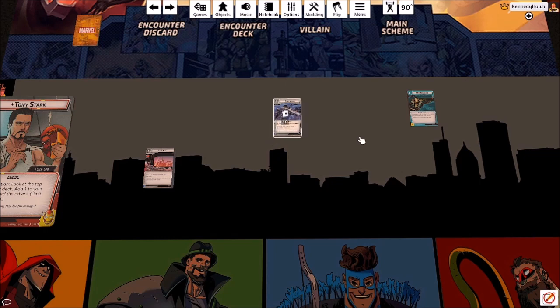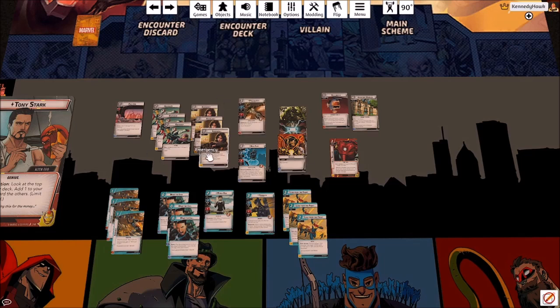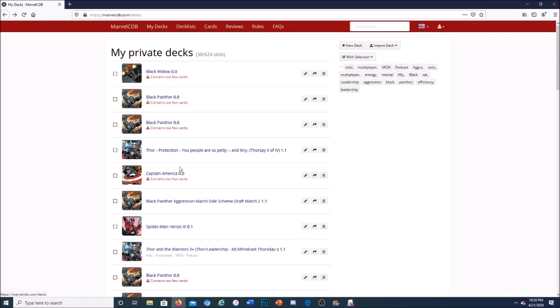Welcome back — the deck is all laid out. A lot of times I'll build a deck in tabletop simulator or spread cards across my kitchen table, build the deck, put it in a deck box, then come up to the office later and enter it into MarvelCDB so I have it preserved, can take notes, track performance, and see statistics. I'll show you how the MarvelCDB app works — go to marvelcdb.com and click 'My Decks'.